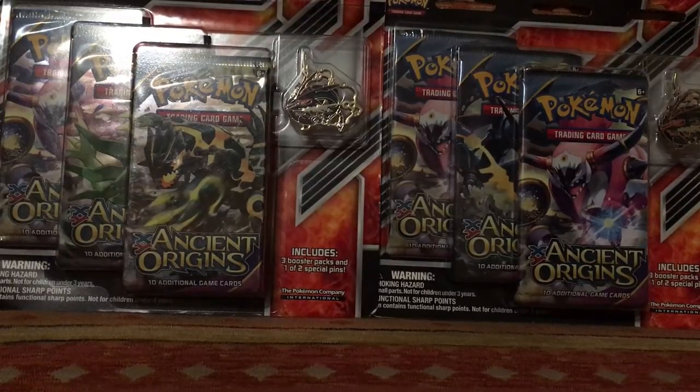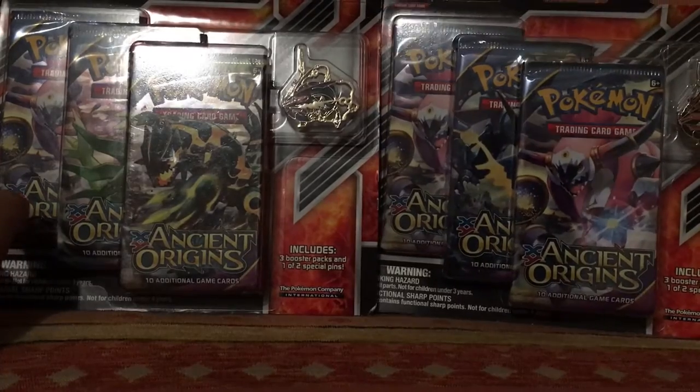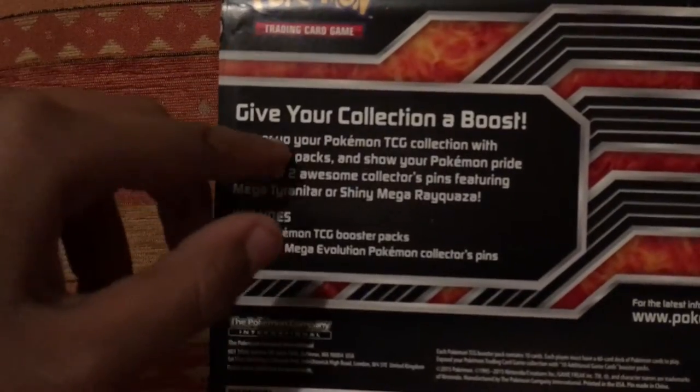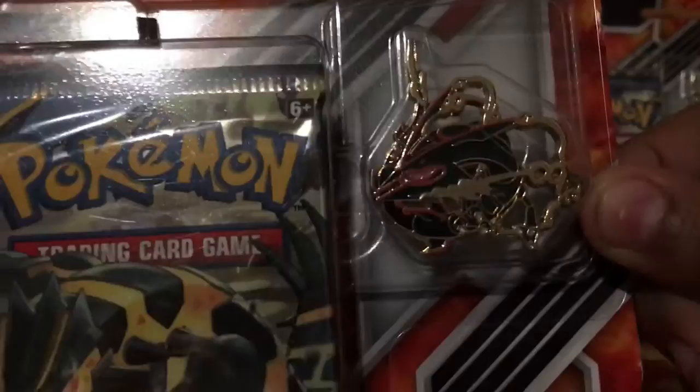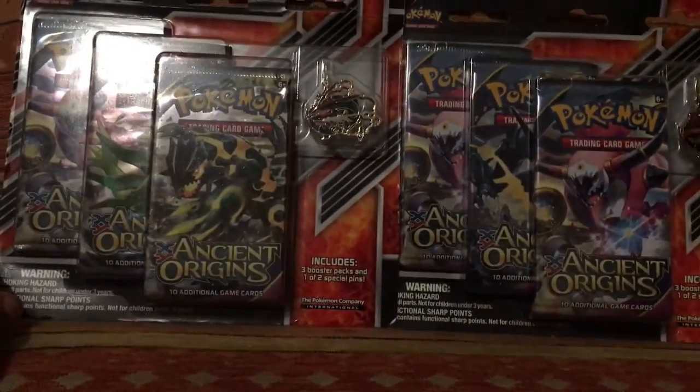Hi everyone, it is Landon and today I have two Ancient Origins blister packs. It says 'give your collection a boost' and it comes with three packs of Ancient Origins and that amazing pin of Mega Rayquaza. I have two of them, so let's open them.